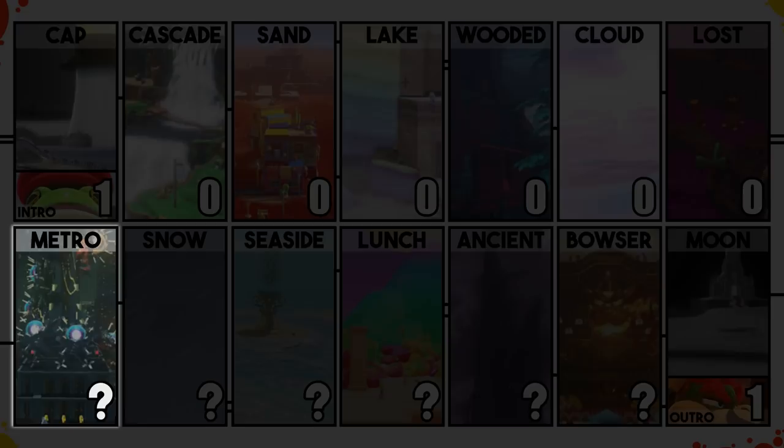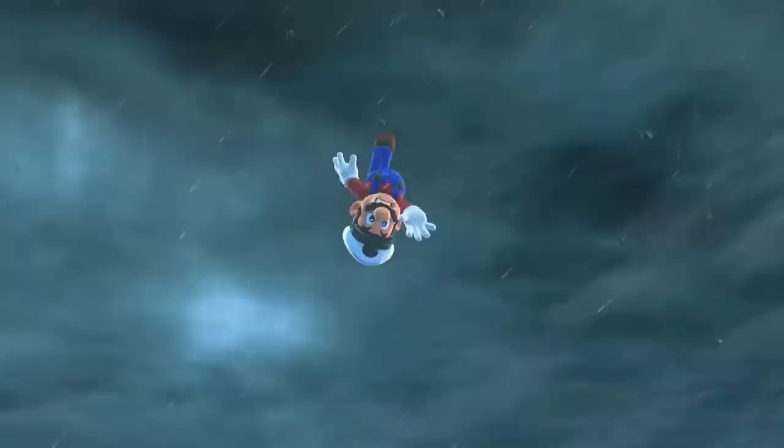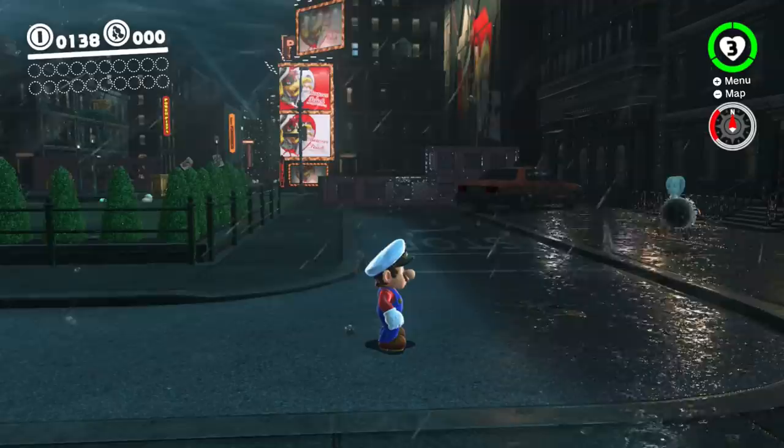The first challenge we face today is the Metro Kingdom, and stuff immediately starts pretty complicated. The busy Metro Kingdom is in trouble - a huge and gigantic Mecha Wiggler is attacking the city, and we are the only ones able to stop it. The Wiggler is on top of the City Hall building, and the only way to make it up there is by going through this section. That's the huge first problem of the day, because the first person view is disabled here.